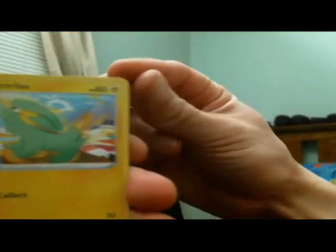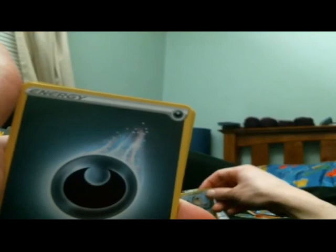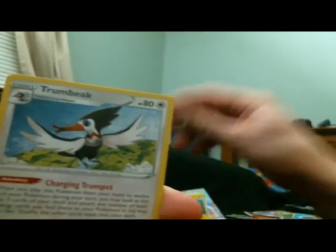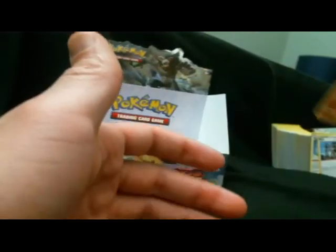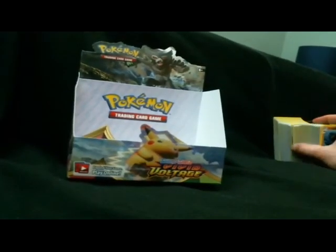Wrapping up here — I just want to thank you guys all for watching and all that good stuff. We got Electrike, Waferi, Shrimpy, Yanma, Galarian now — sorry — energy, Trumbeak. And that's cool — Reverse Electrike and a Greedent, which is great because I did not pull it for this set.